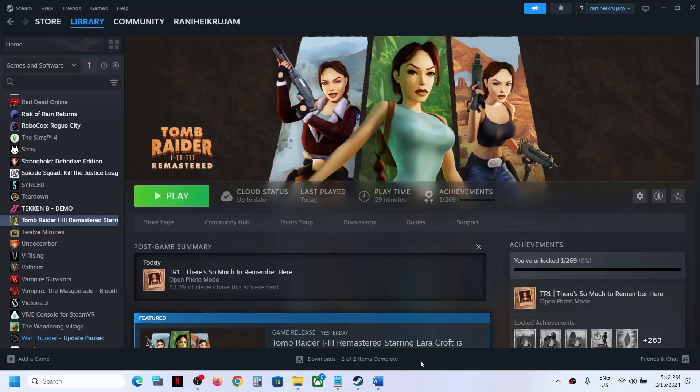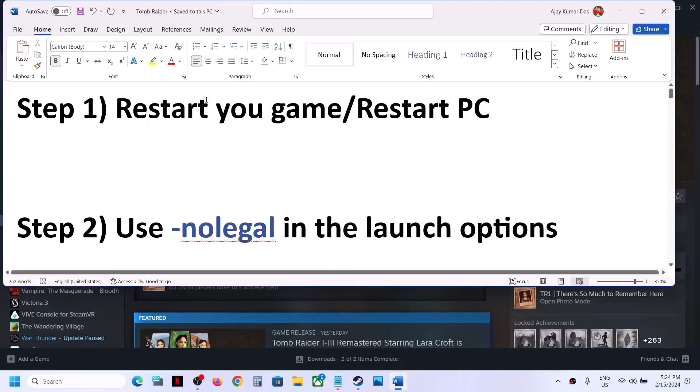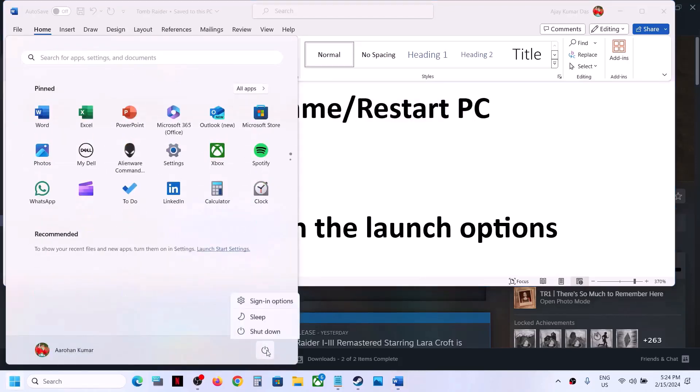If you're still facing a black screen, please follow the rest of the steps shown in this video. First, restart your game — if it's running, close it and restart. If that does not work, restart your computer. Do not ignore this step — simply restart your computer once and after the system restart, try launching the game.